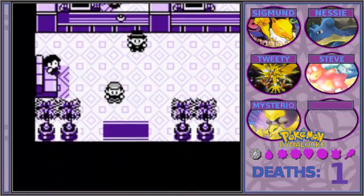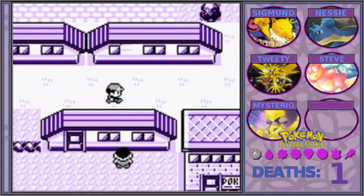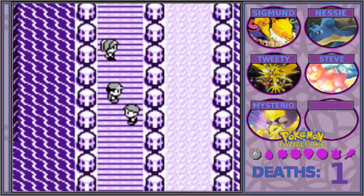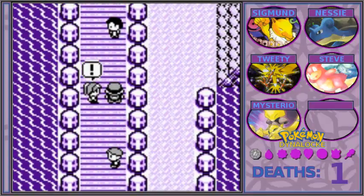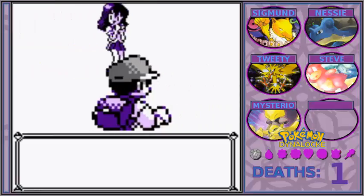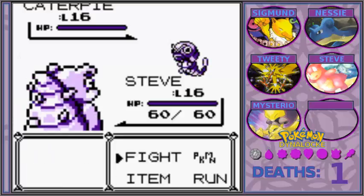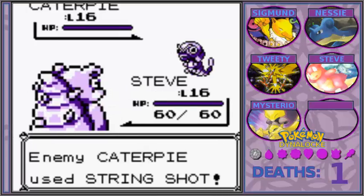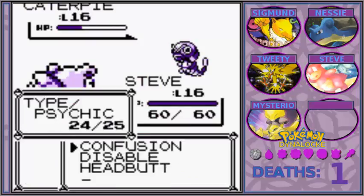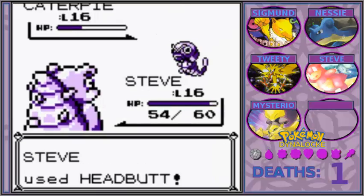I'm going to run back and heal because it's the halfway point. I didn't want to heal after every trainer but I also don't want to use all the items I just bought just because I don't want to run back. Let me know in the comments if you guys like the color scheme — I just feel like having a consistent color scheme that's not just black and white isn't very common in Nuzlocke games. I was getting tired until I ran back to the Pokemon Center — eat that, lazy!